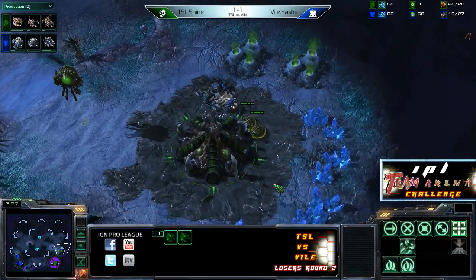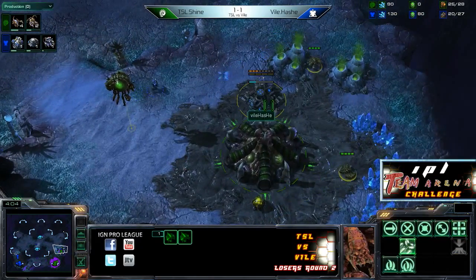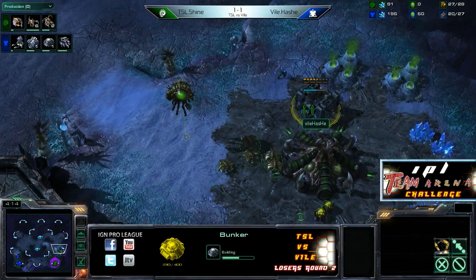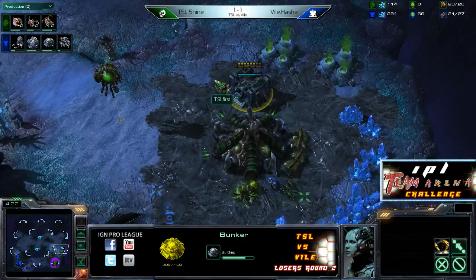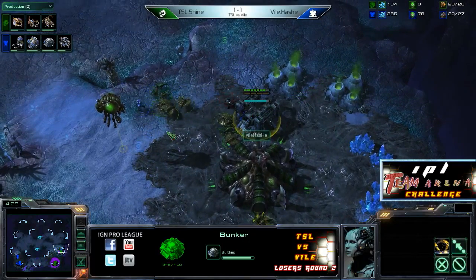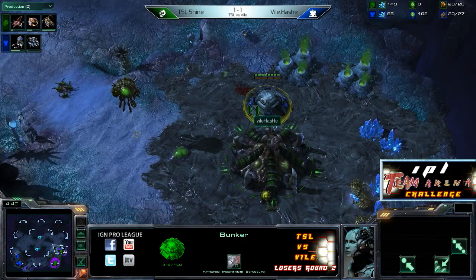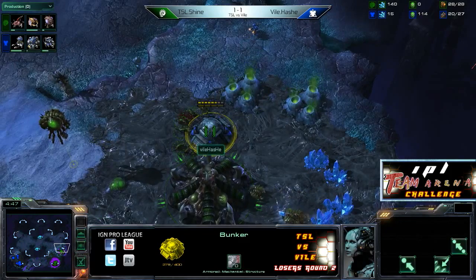Hash gets the bunker down just in time, forcing a few drones off the mining line. The first marine is making its way across — very cute to throw that down at the last second. Hash actually occupying the attention of the drones and deciding to go after the Overlord. It's too late — look how long he's drawing the attention of those drones, allowing this bunker to almost get finished. Finally a drone starts tagging the SCV, but it looks like those marines are going to get killed.